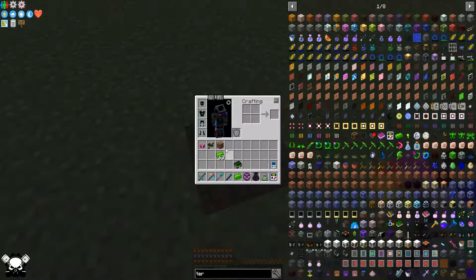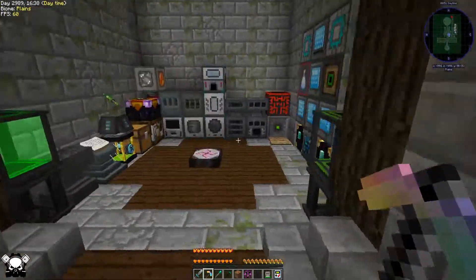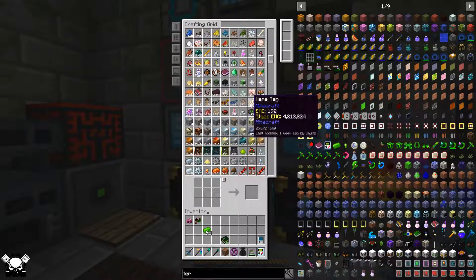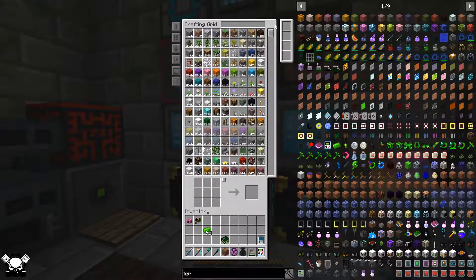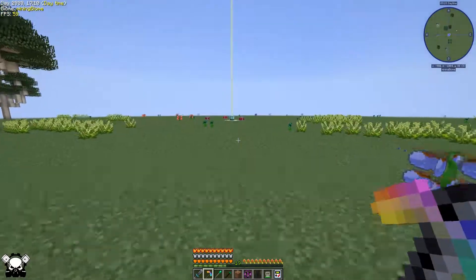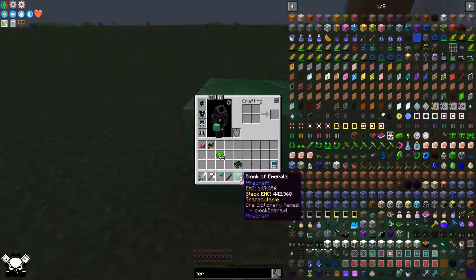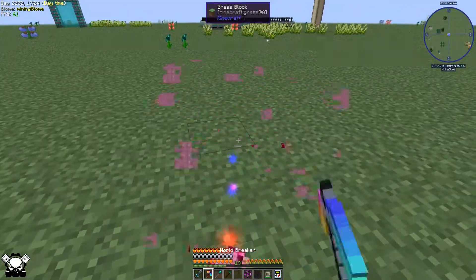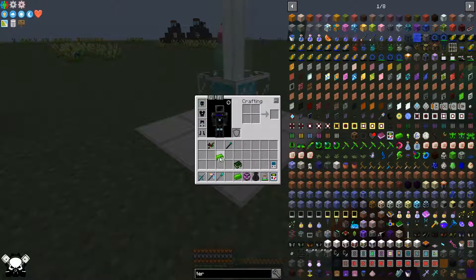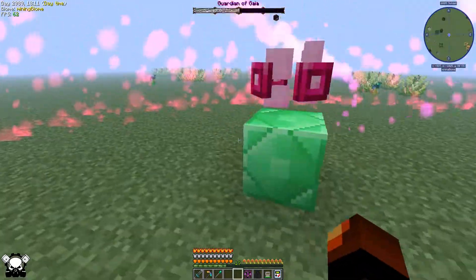Actually, I think I need to put the pylons up one block. Let's grab a block — let's make it something cool like emerald blocks. Four emerald blocks. I'll place them down and put the pylons on top. Let's try this now — there we go! That's what it is. I had to go up one more block. I love this music.